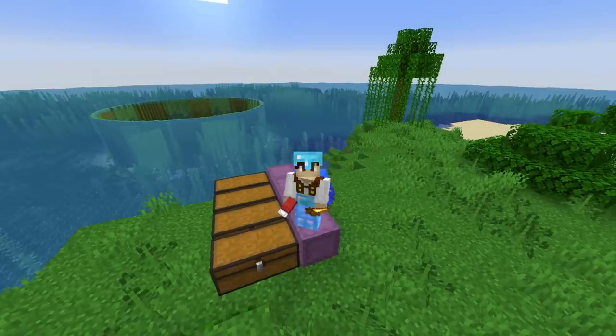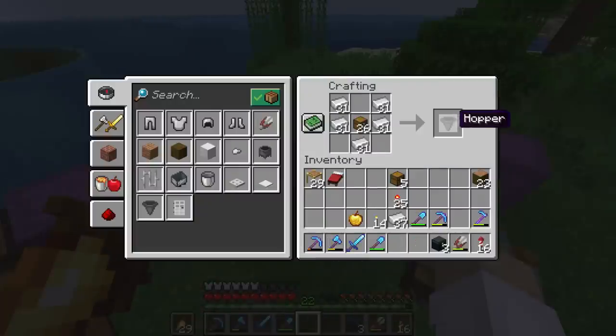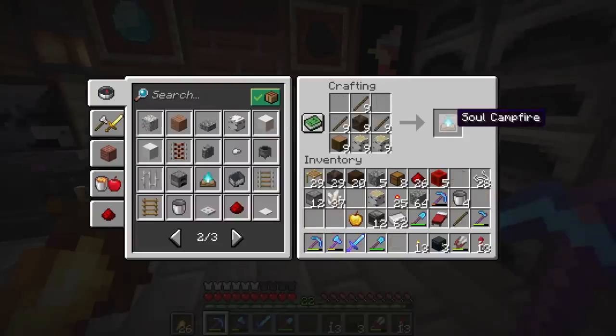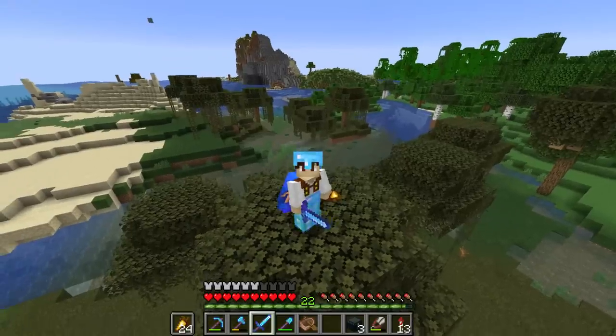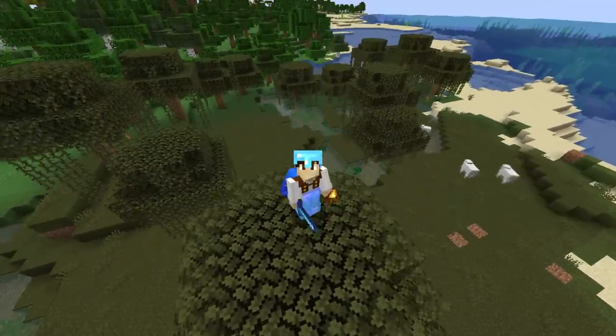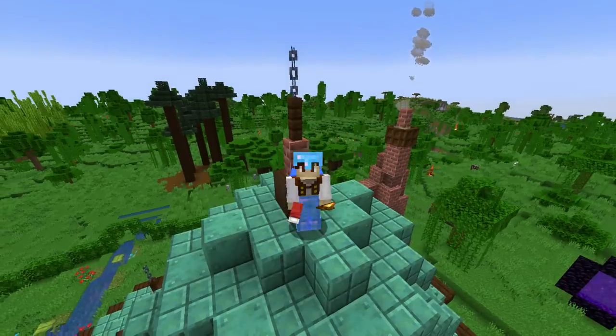So what do we need for this mob farm? A lot of slabs, a decent amount of water buckets, a load of hoppers, some dispensers, some observers, soul campfires, redstone stuff. I need a sticky piston, which means I need slime. This is the worst swamp ever, but let's wait till night and hope. Exactly the amount I needed. And that is all you need.